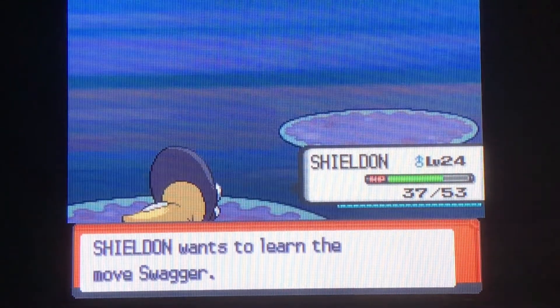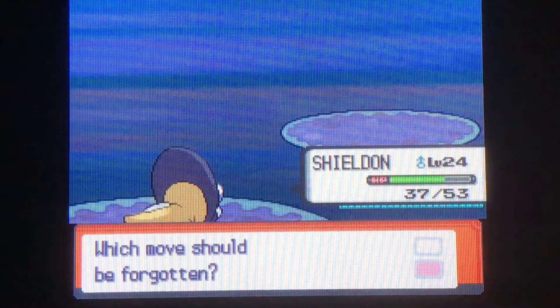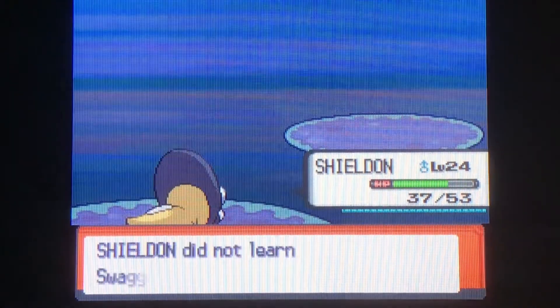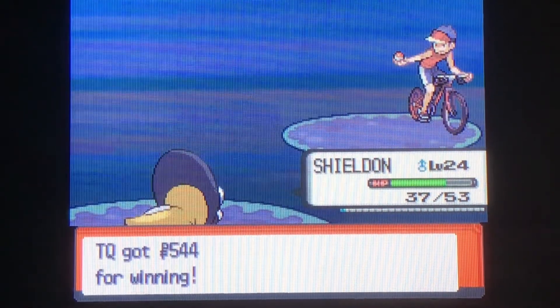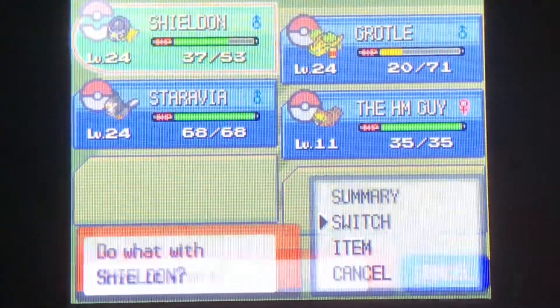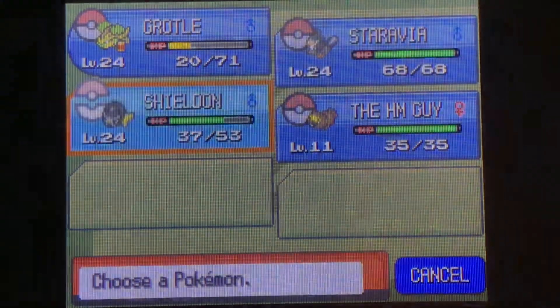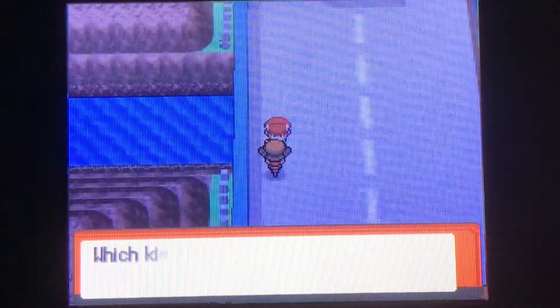Any new move? Oh, Swagger. I got excited there for a second. Let's see — I got Metal Sound and Iron Defense. No, I don't really like Swagger because, sure, you confuse the opponent, but it's not even guaranteed they'll hit themselves in confusion, and it boosts the opponent's Attack stat by two stages. After the confusion wears off and they're a physical attacker, you're kind of screwed. Grotto's pretty weak right now so hopefully this is the last person.